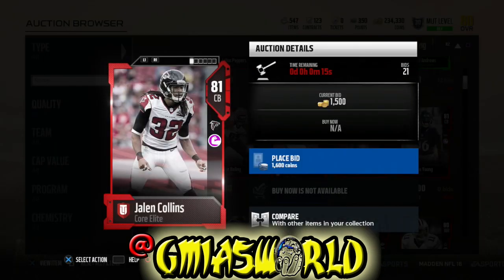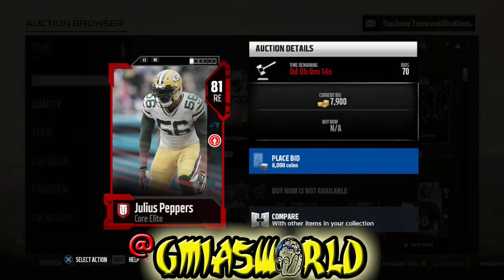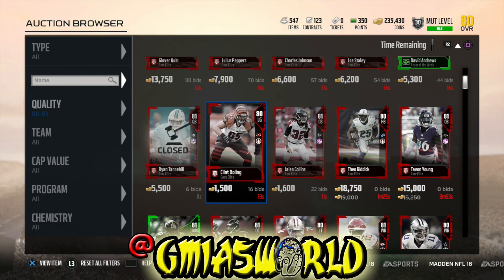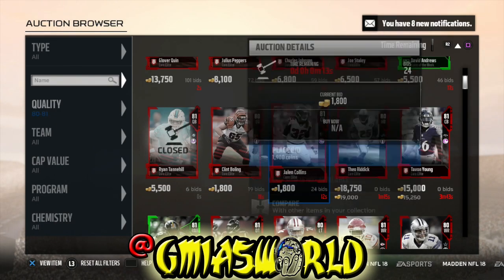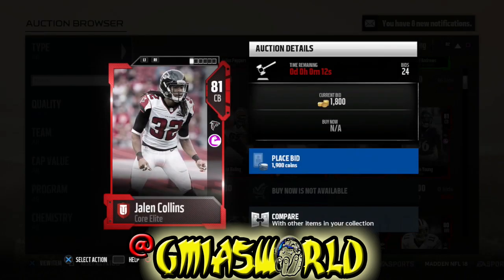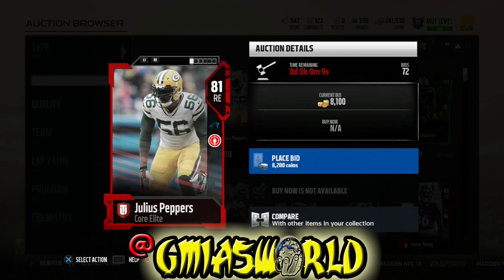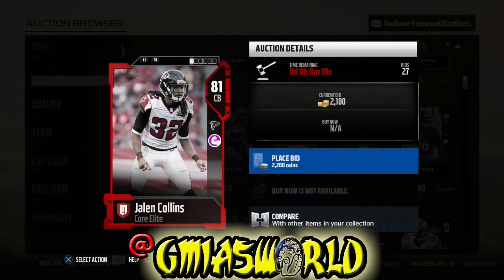You could try to do this bid war, or you could just go and try to get one of the flashback cards that you want specifically in the auction house. You'll probably save time and money. Also, they did update the set so that the team leader 80 overalls now go into the elite token set. You might want to use those team leader 80 overalls to help you get an 86 overall team leader — I already have a video explaining that.